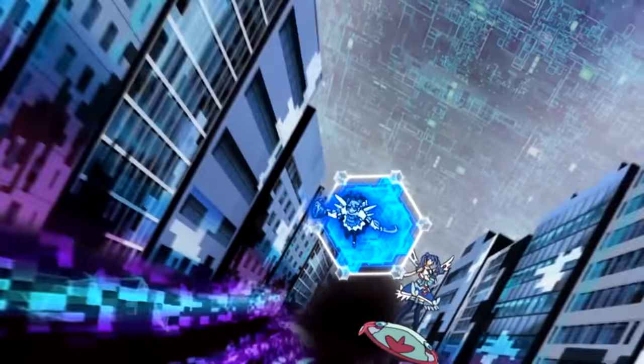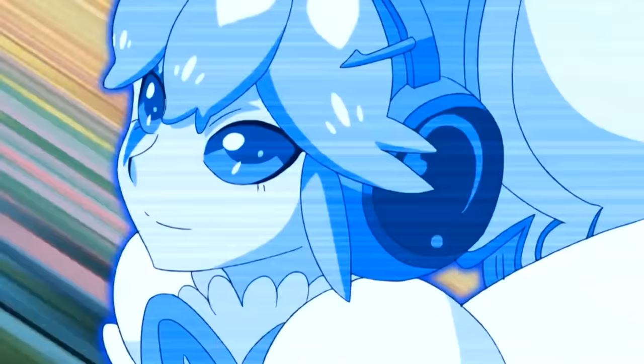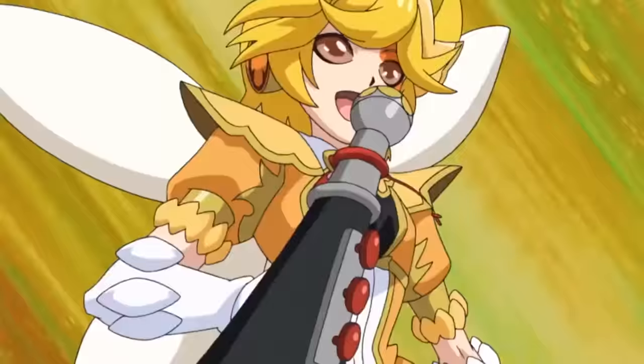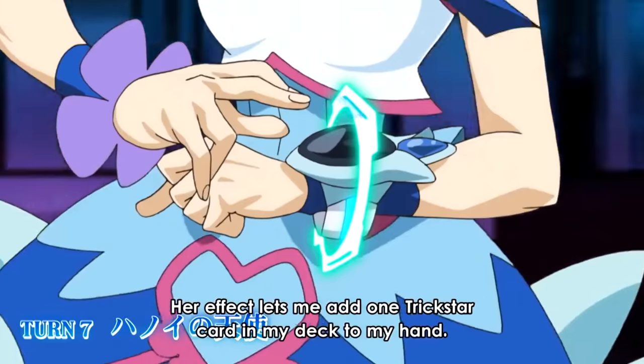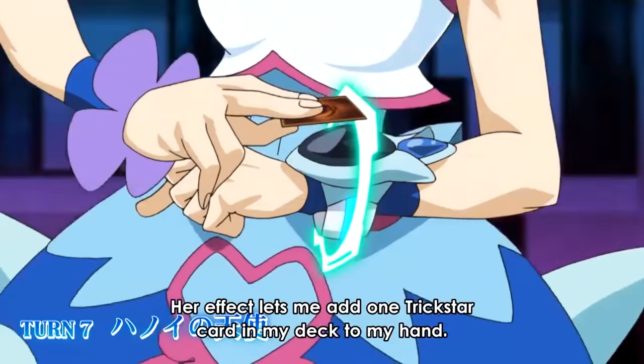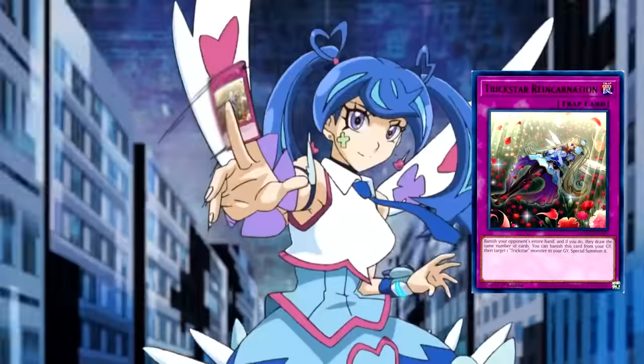Since Lilybell was added to the hand via a card effect, its effect lets it special summon itself to the field. Blue Angel then normal summons her Trickstar Candina. When normal summoned, its effect lets her add any Trickstar card from her deck to her hand. She adds Trickstar Reincarnation.